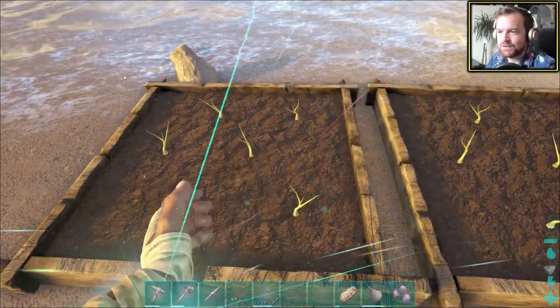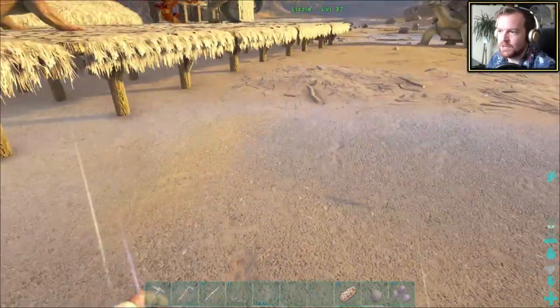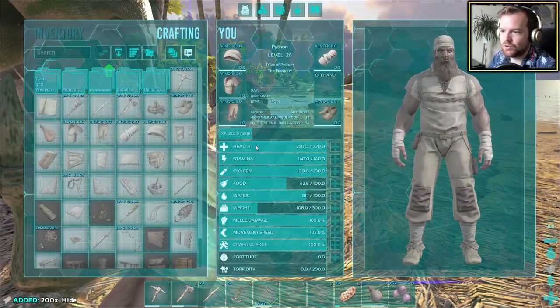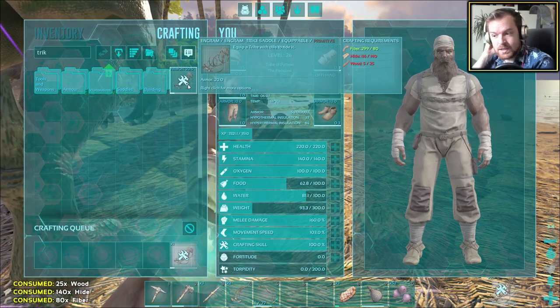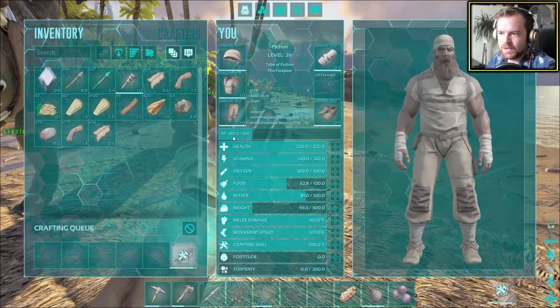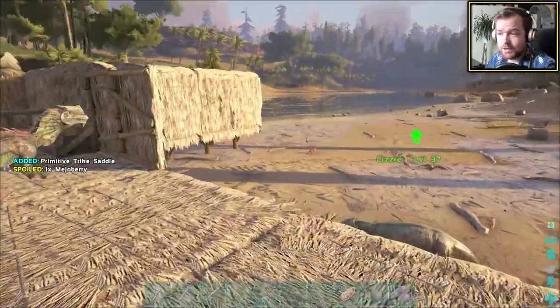We unlocked the trike saddle an episode or two ago. We need hide — I'm pretty sure Terry has some. Let's go make ourselves a trike saddle. Hopefully 28 tranq arrows will do the job, because if it doesn't I'm going to be a little bit sad. How much XP will that give me? A decent amount — that's pretty good, actually.